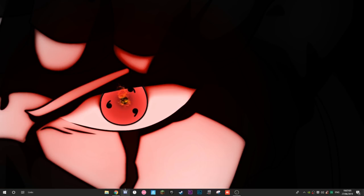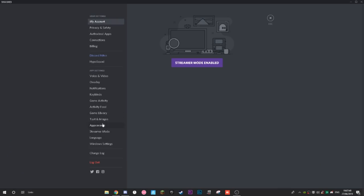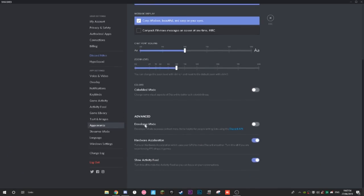The first thing is something to do with Discord. You've probably already done this, but if you have Discord open while playing Fortnite it's worth doing. Open up your Discord, go to Settings, then go down to Appearance.